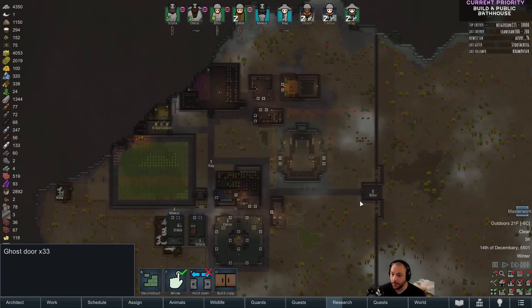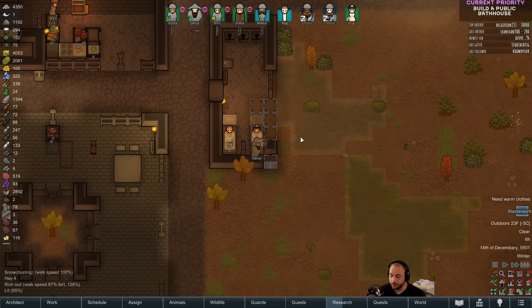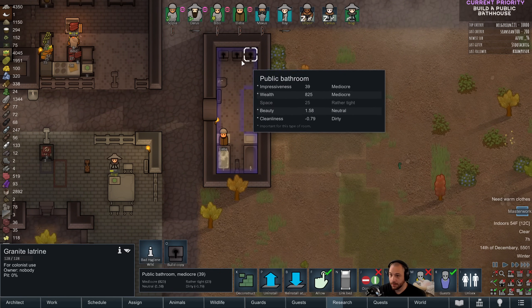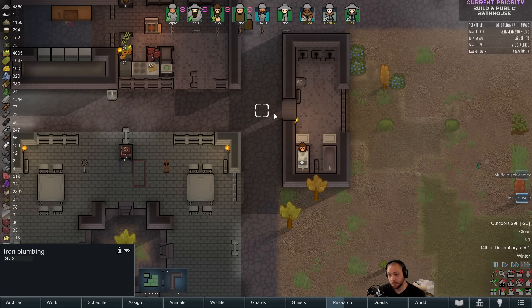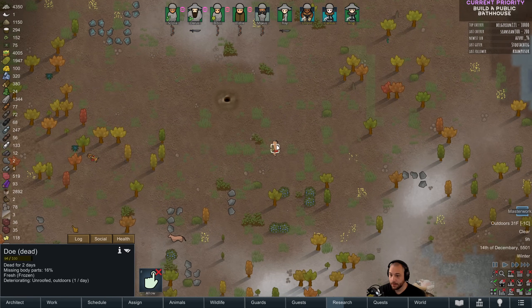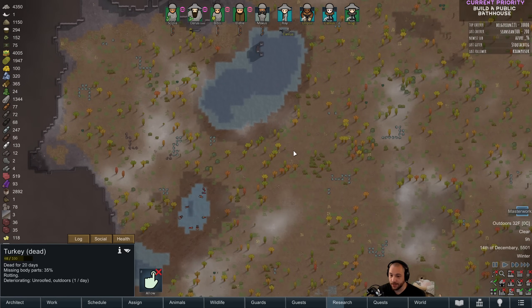Rogi, that is absolutely not for slaves. There it is — public bathroom. Wow, everyone's jumping in. Whatever, they're happy doing it, I don't really care. You got warged? Okay. This warg is wasteful — it keeps killing animals and then just moving on to the next corpse.